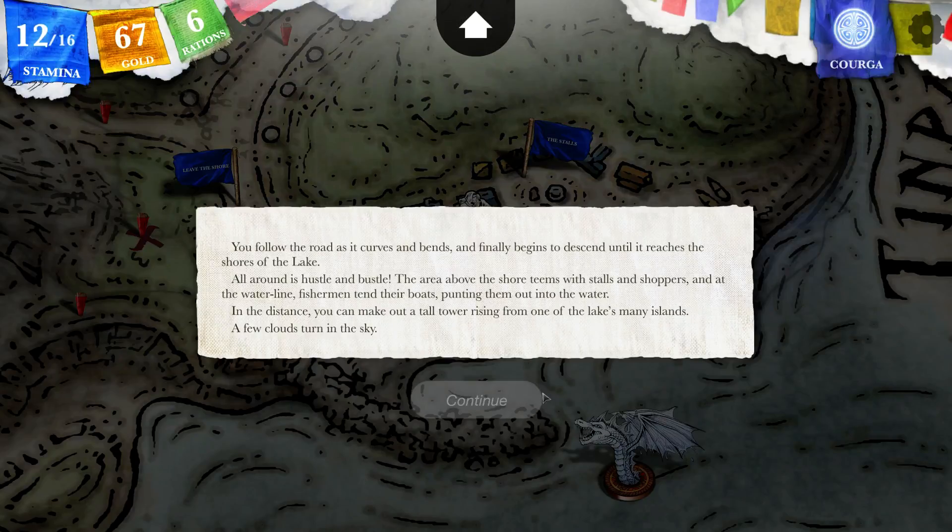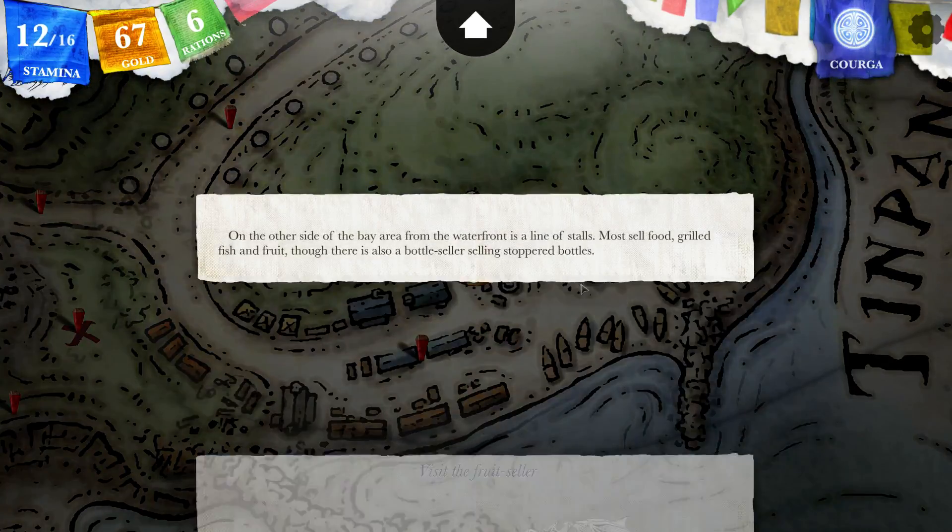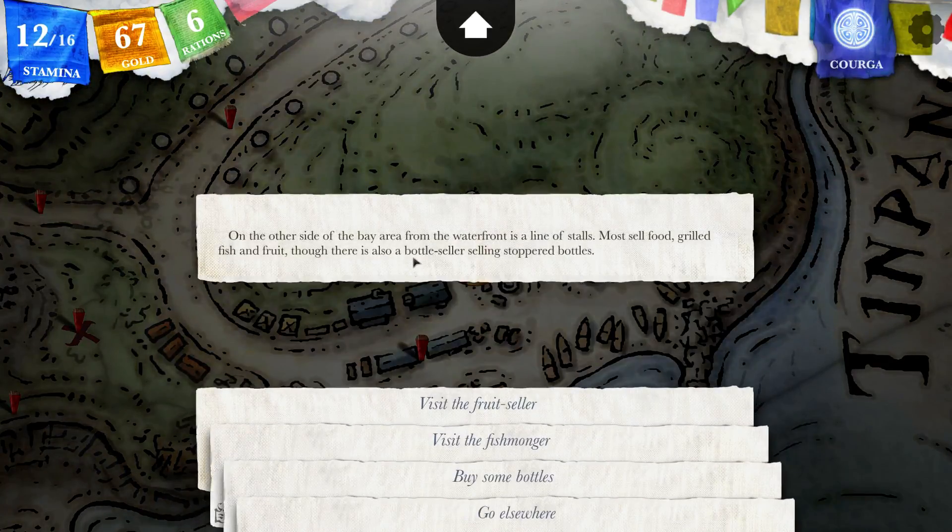All around it hustles and bustles. The area above the shore teems with stalls and shoppers, and at the water line fishermen tend their boats, punting them out into the water. In the distance you can make out a tall tower rising from one of the lake's many islands. I'm going to go to the stalls and see what this is all about. On one side of the bay area from the waterfront is a line of stalls — most sell food, reeled fish and fruit, though there is also a bottle seller selling stoppered bottles. But we're out of time for the day, so I'm Colonel RPG and this has been Sorcery. I really hope you've enjoyed it — if you did, go ahead and leave a comment, like the video, but above all thank you so much for watching and I hope I'll see you next episode. Bye-bye.